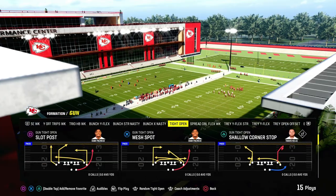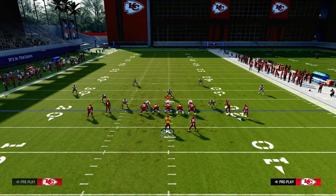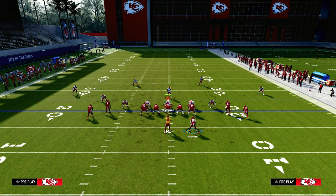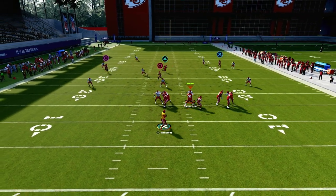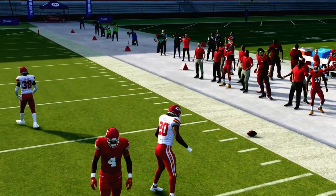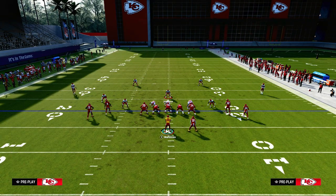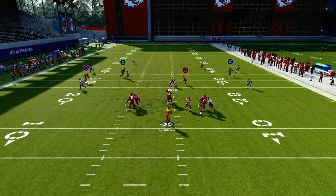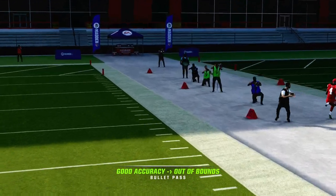One thing I think is going to continue to grow in popularity this year is a send-three double Mabel kind of coverage. This play does a really good job against that because you have this nice post route and this wheel route — the wheel pulls zones out of the way. You can put zone drops on 30 yards to show it. By waiting on this post as he cuts, he's going to clear, and you can hit him in that little window.